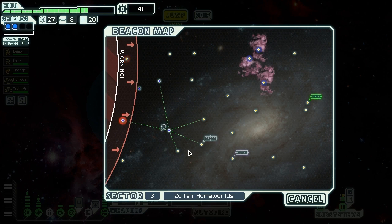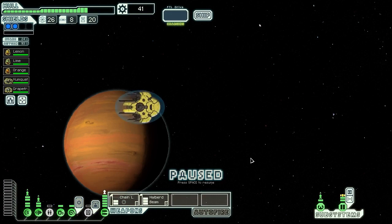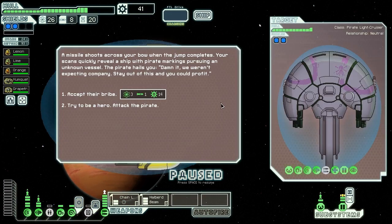I don't think I can go over here, so we'll count out our jumps — should be safe enough. We can always change our course if we need to. A missile shoots across our bow and the jump completes. Our scans reel in a ship with pirate markings pursuing an unknown vessel. The pirate hails us: 'We weren't expecting company. Stay out of this and you can profit' — offering three fuel, a missile, and 14 scrap. No thank you — it's trying to be a hero to attack that pirate.